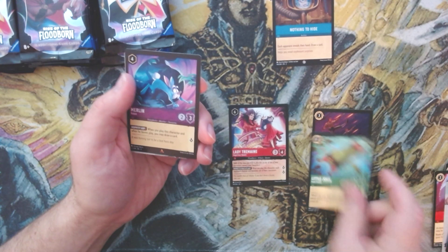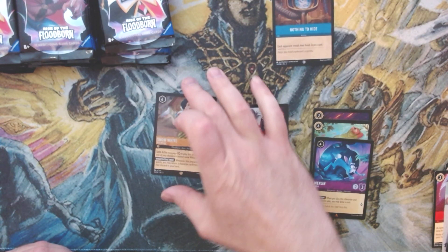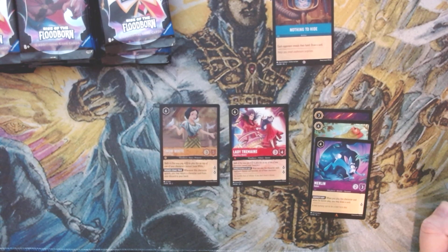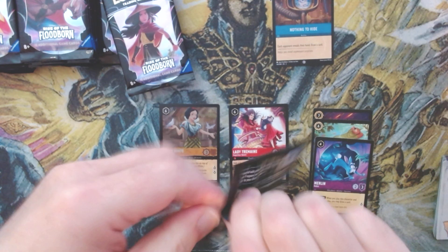We've got Little John, we got Merlin, and — oh! — we got a foil legendary! Ladies and gentlemen, it is Snow White: foil legendary, six cost, uninkable, Shift 4, quests for two. Whenever this character quests you may return a character card from your discard to your hand. Very nice, very happy to see that!